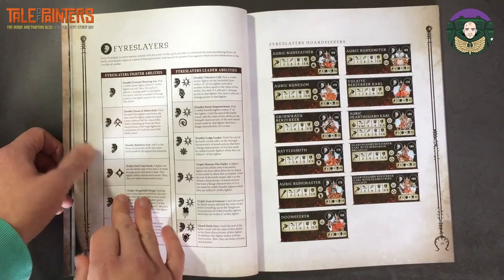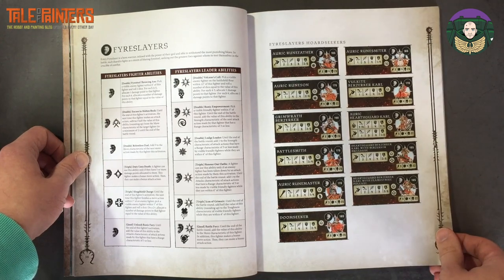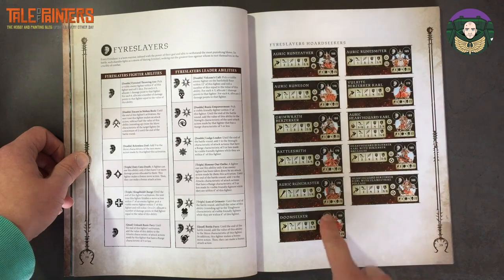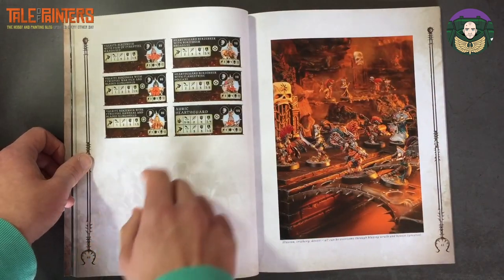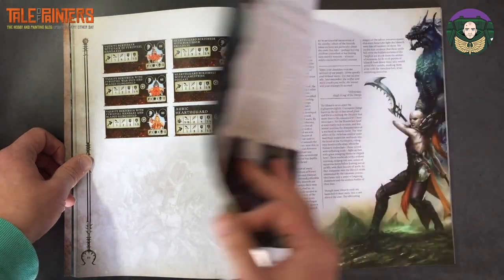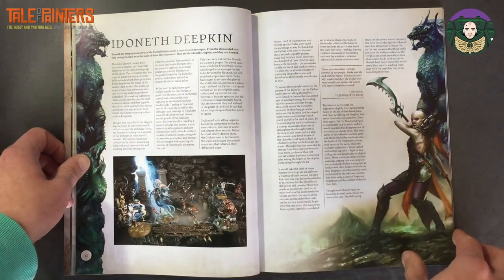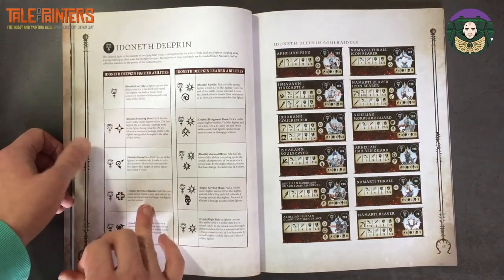Fyreslayers also get their own rules and warband. These are all leaders or allies — all of those listed are leaders. They've got a huge choice of leaders but just six fighters to choose from. Since you can only have one leader in a warband, it's not a great warband for diversity and choice.